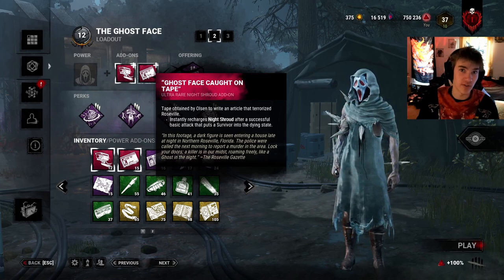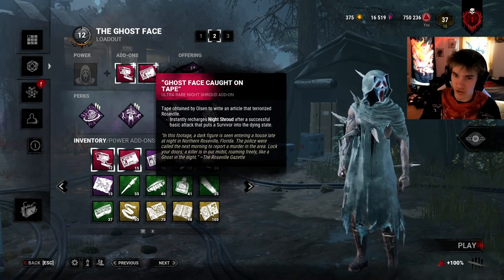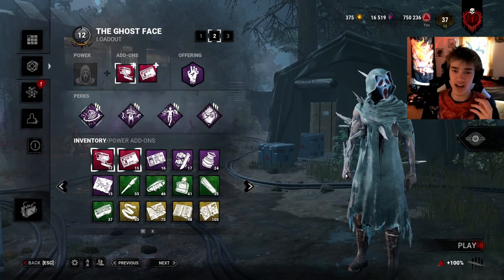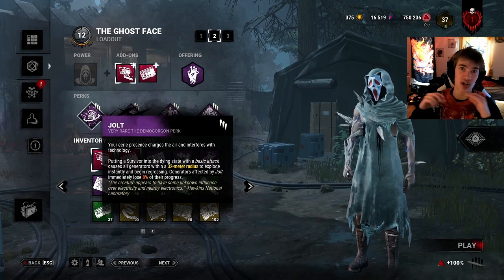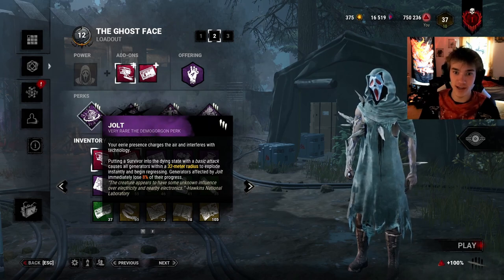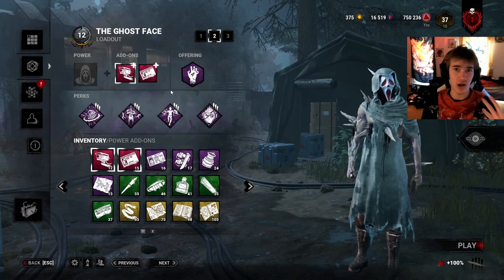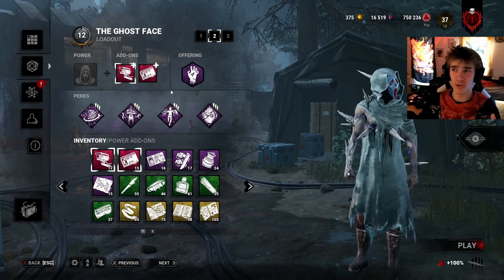Theoretically, you can down all four survivors at the beginning of the map if they're not average loopers or below average. Then we have Jolt — I have Jolt because every time I hit a survivor with a basic attack, every gen just explodes within 32 meters of me. Because the thing about aura reading is that if you stack a lot of it, it eventually becomes redundant where you have so much information, other info perks just aren't needed.